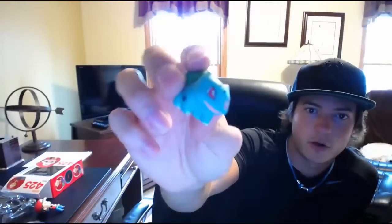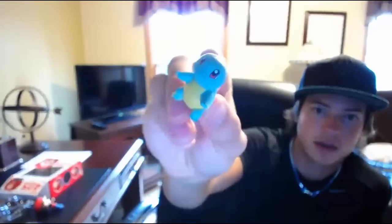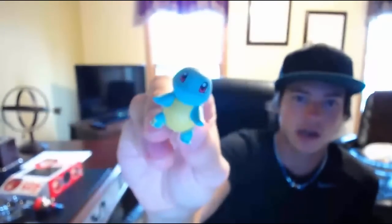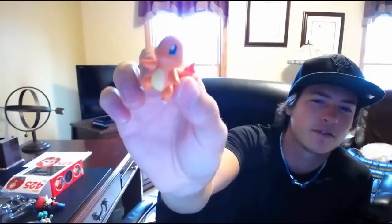First up, number one in the Pokedex, we have Bulbasaur. This is the Bulbasaur you're getting — it's not really big or anything. The Kanto starters aren't huge, so to give you an idea of the size, here's Bulbasaur next to Red. Next in line we have Squirtle — you've got a nice looking Squirtle there. Last but definitely not least, we have Charmander. So those are all three Kanto starters.